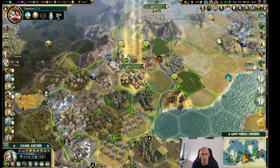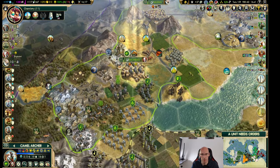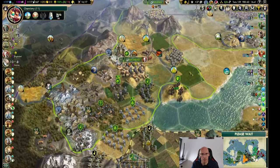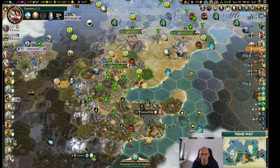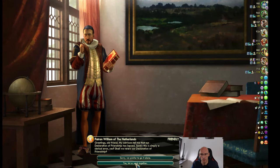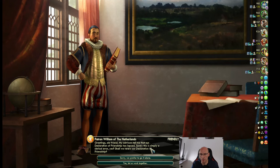That road would be good. We need coffee and salt — and salt we need all the time. Defensive pact with Carthage.